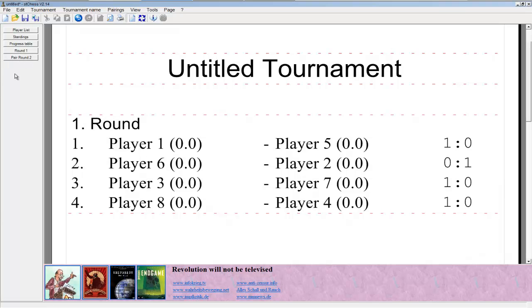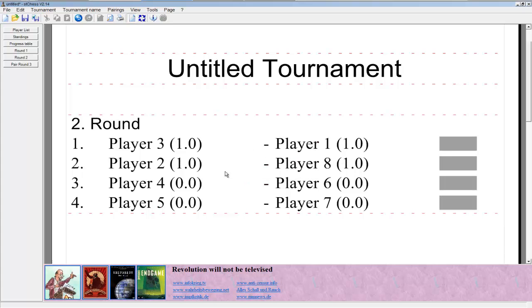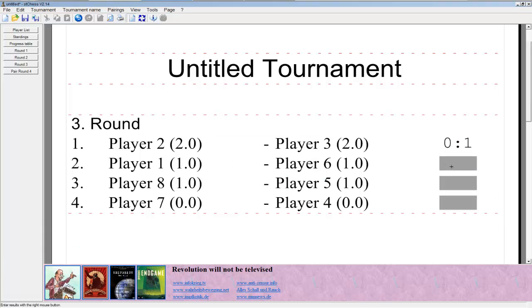Once you've got everything in, you go to the side and click Pair Round 2. You just pair it and then enter whatever the results of that round were, and then Pair Round 3 and enter the results of that round.